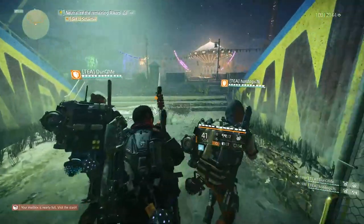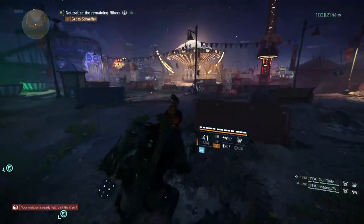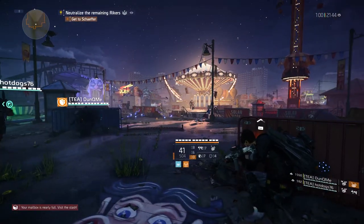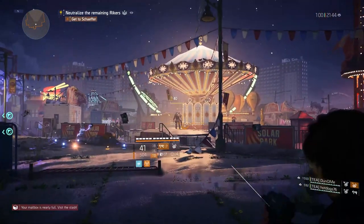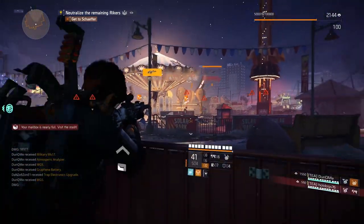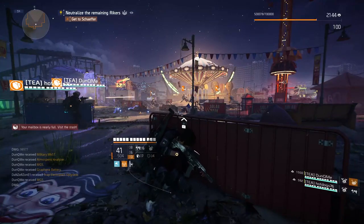When you get sent back to the front gate, don't try to continue from there — the hunter won't show up if you do that. You have to restart the mission. We tested this four times; we died four times on Heroic. Trying from the gate didn't work, but after restarting the mission it worked.